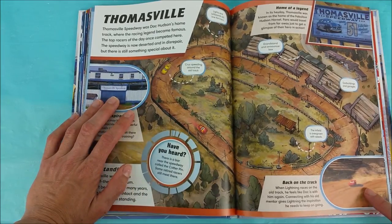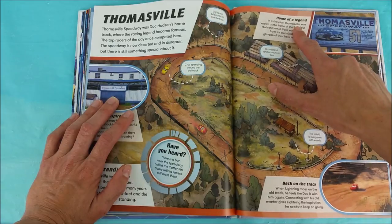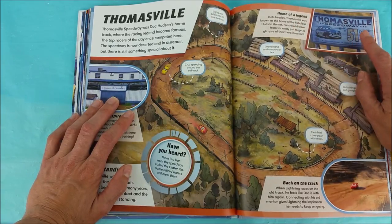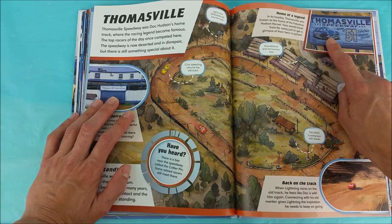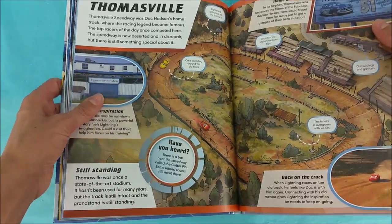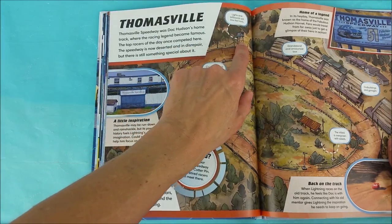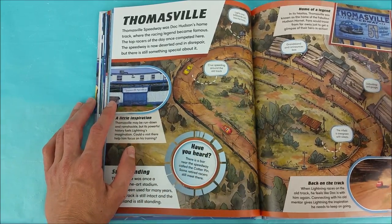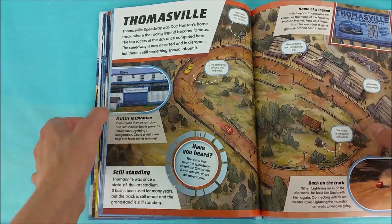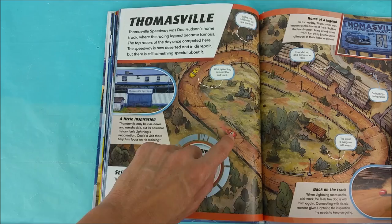Back on the track — when Lightning races on the old track, he feels like Doc is with him! Connecting with his old mentor gives Lightning the inspiration he needs to keep going! Home of a Legend — in its heyday, Thomasville was known as the home of the fabulous Hudson Hornet! Fans would travel from far away just to get a glimpse of their hero in action! Number 51! Lights and billboards still line the track! Grandstand and announcer box right here! Outbuildings and garages! The infield is overgrown — look at all those plants! Cruz is speeding around the track, and so is Lightning McQueen!